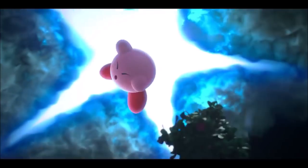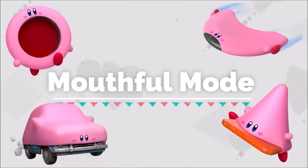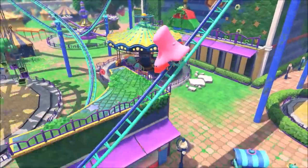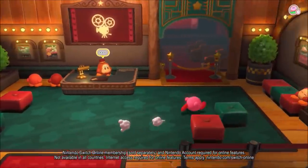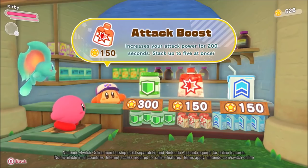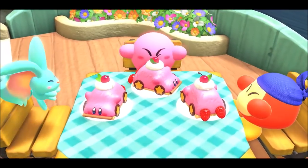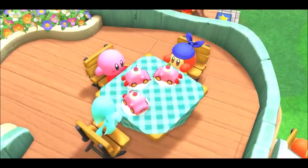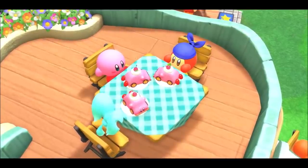We get to see a couple more forms of mouthful mode: stairs, dome, pipe, and the rollercoaster mounts. The movie theater building in Waddle Dee Town is almost without a doubt a cutscene viewer. We also see another brand new shop in Waddle Dee Town that provides buffs to Kirby and Bandana Dee as well — these being increased life, attack boost, and speed enhancements, which can all be stacked and bought using star coins.